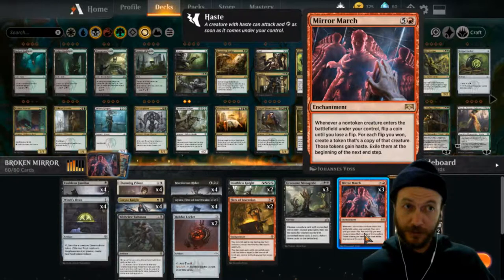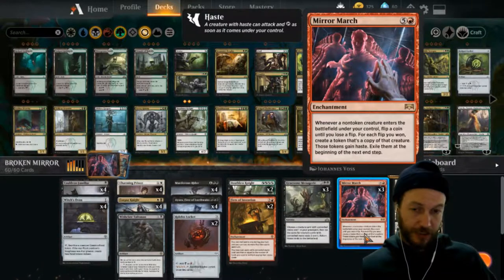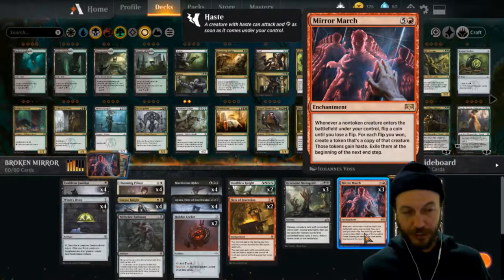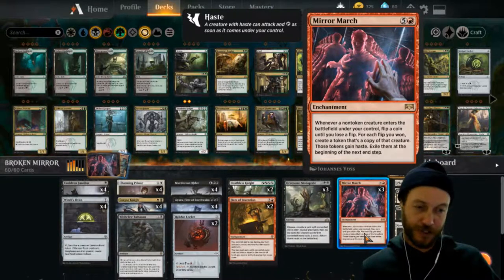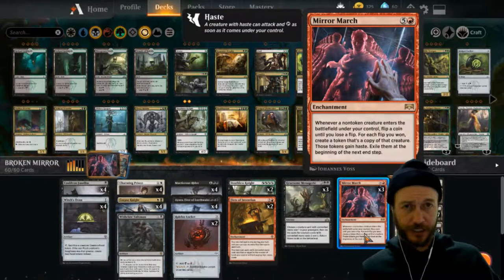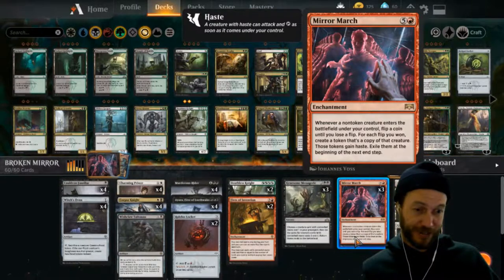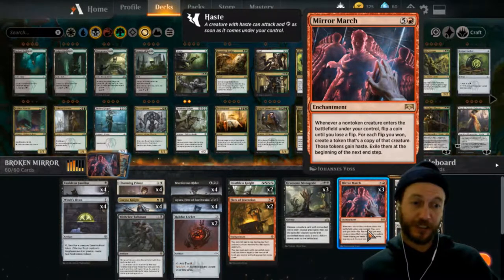The way this works: it's a six-drop enchantment, and when you play a creature it flips a coin. If you lose the flip, you make nothing — no copies at all. So it can actually whiff. It's like a 50/50 gamble. I avoided it for a long time, but I pulled a couple in card openings so I thought I'd build around it. Watch this video and check out all of the gameplay because you'll see it whiff a few times, and the deck still wins.